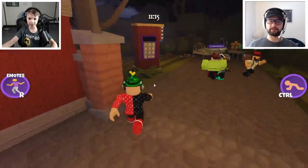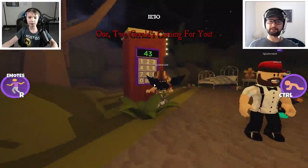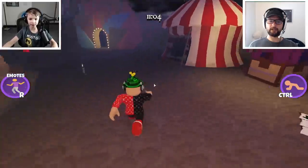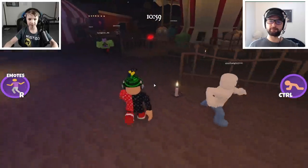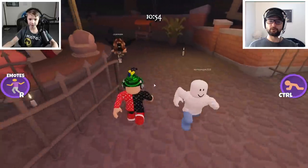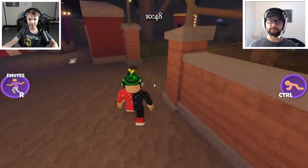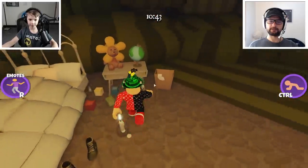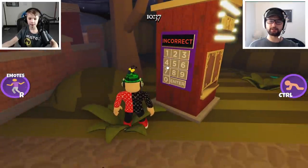Wait, you're Gerald? No! Oh my gosh. First code is four — don't mess up the thing. It's Gerald is coming. All right, let's go find stuff. Oh there's one number, it's number four. Yeah, that's what I put in. Okay, second number — two. Dad, find the third number.